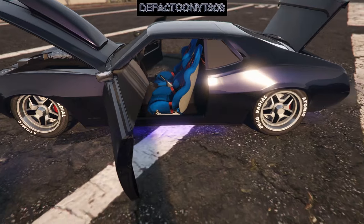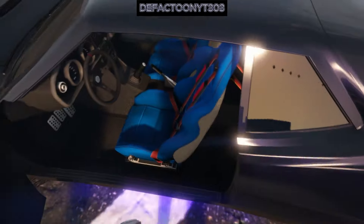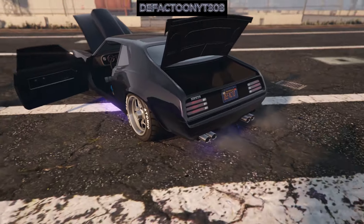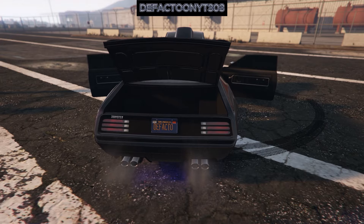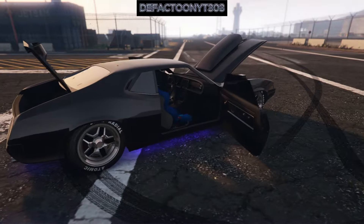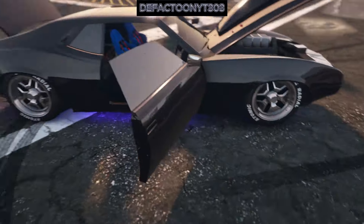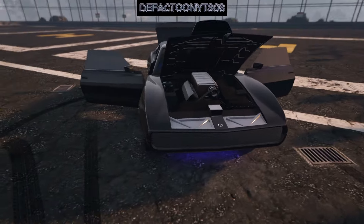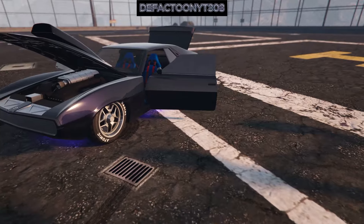Blue seats, blue interior — beautiful car. Go pick yours up after you finish watching. Look at all that trunk space. The wheels, everything came out perfect on this car — I love it, I'm completely happy with it. Beautiful, beautiful car. Look at that engine — I know it's not real, it's a game, but it's a beautiful car. I love it.